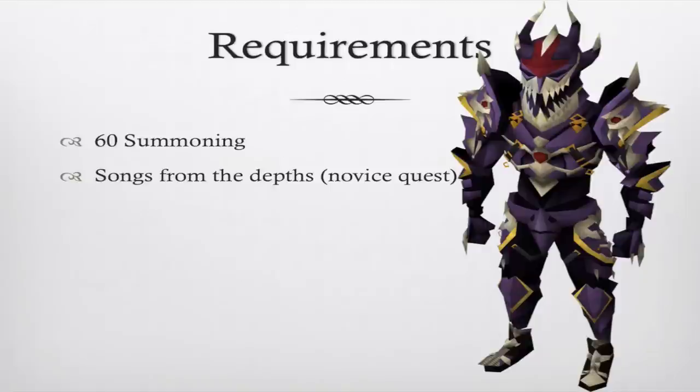First off, the only requirement to fight the Queen Black Dragon is level 60 summoning. I also recommend you complete the Songs from the Depths quest — it's a novice quest that takes about 15 minutes, and as a reward you get a passive damage reduction against the Queen Black Dragon, so it's pretty valuable.